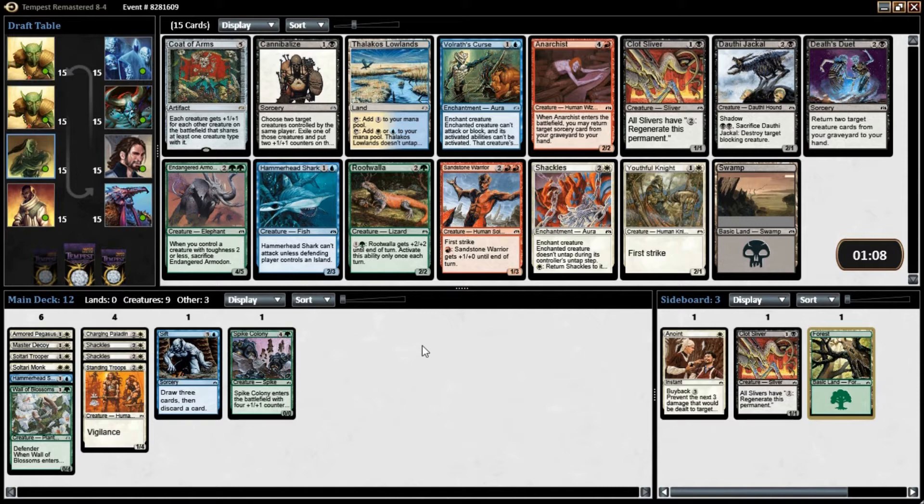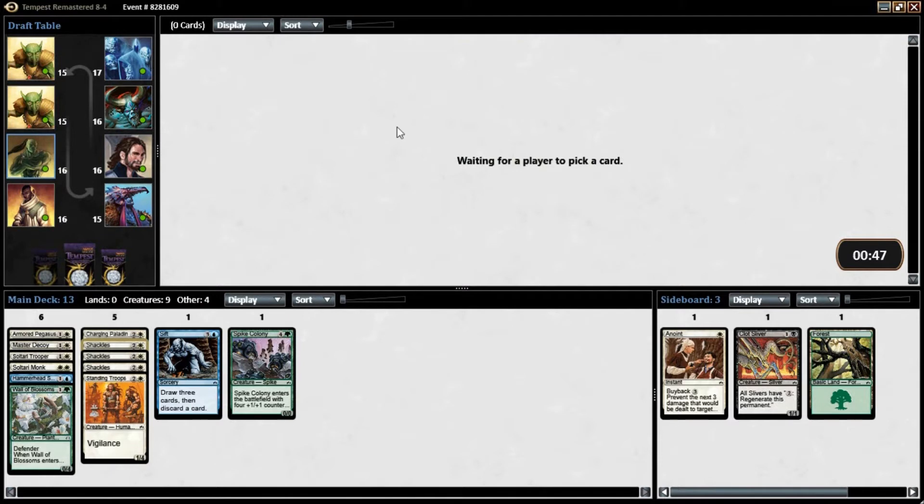There's another Shackles. Code of Arms, Cannibalize — good card. Jackal's a good card in black. Brutwalla is a great card. Youthful Knight's good but probably will wheel. I might just take yet another Shackles here — I think that's a fine pick for that pack. Now that we have three Shackles, maybe we can start thinking about our creature base. Hopefully we'll get some shadow creatures in the next couple picks.